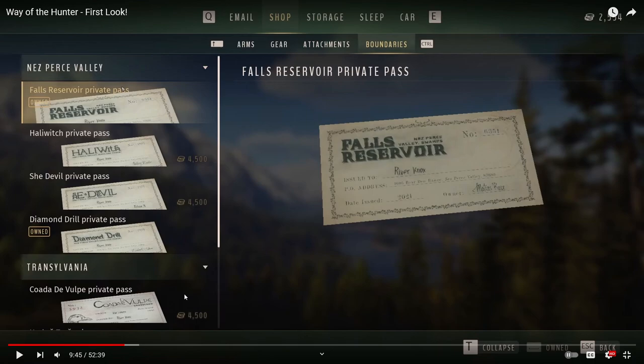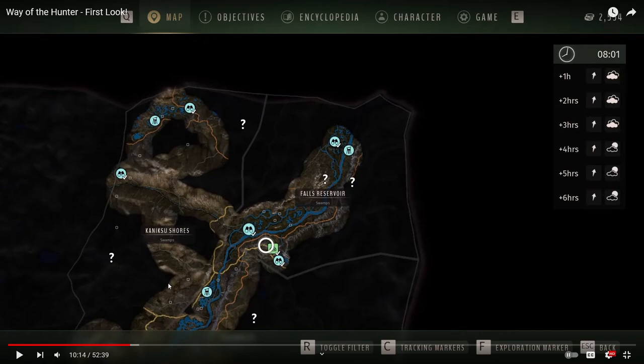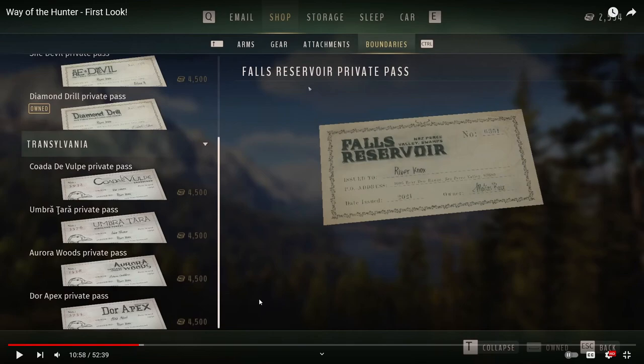The Boundaries tab shows your private passes, which cost 4,500 in-game currency each. At launch, there are no real-money purchases. You are allowed to go to areas without the pass — there's no hard restriction — but if you don't own the private pass for a region, whatever you kill, you cannot do anything with it. If you purchase the private pass, you can harvest meat, make money, and progress. So the private passes are needed for full progression, but you can still explore and kill things without one.